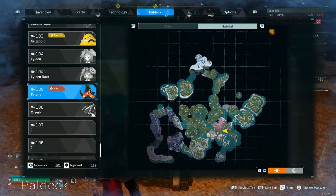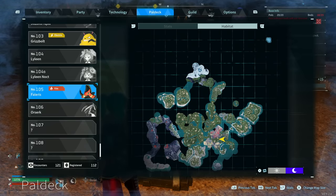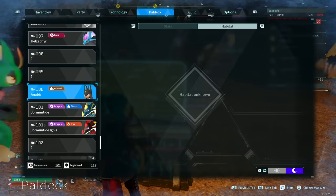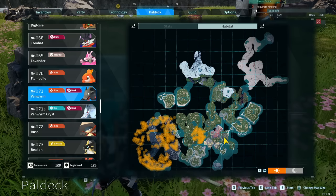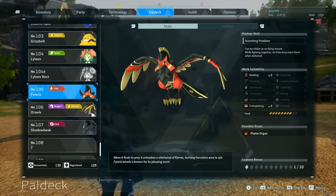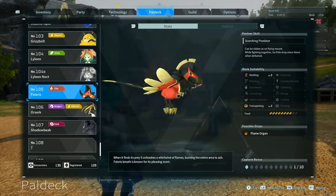If you want a Phalaris, you have to go all the way up to the northeast sanctuary, or get an Anubis and a Vanrym. Anubis you'll find usually in caves, and Vanrym are actually to the west — keep going further west and you'll find them all in a lava zone. Phalaris has got Kindling of 3 and Transport of 3, and you've also got a chance to find one in the northeast.